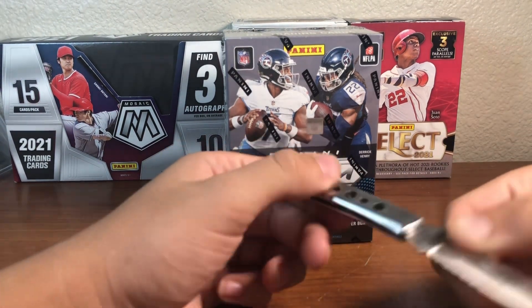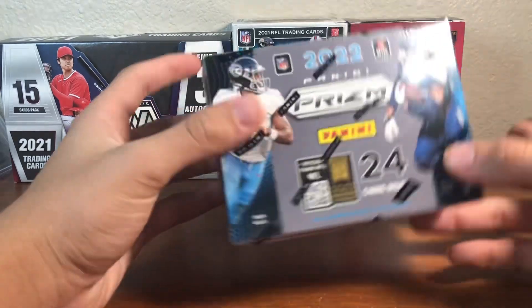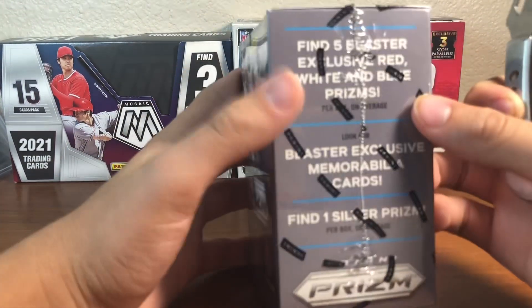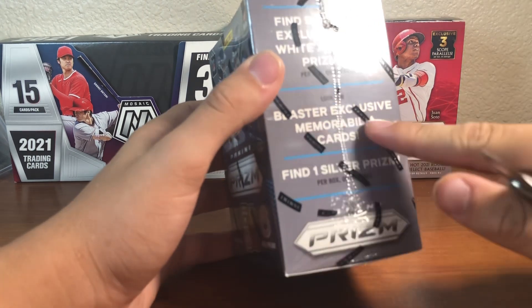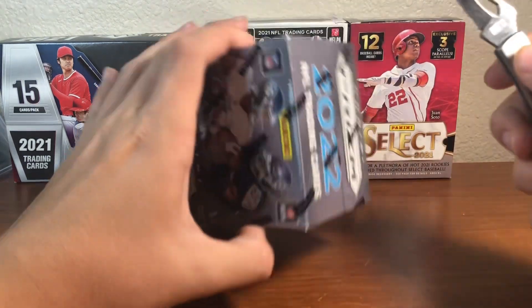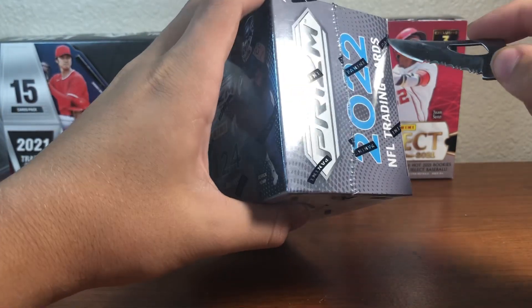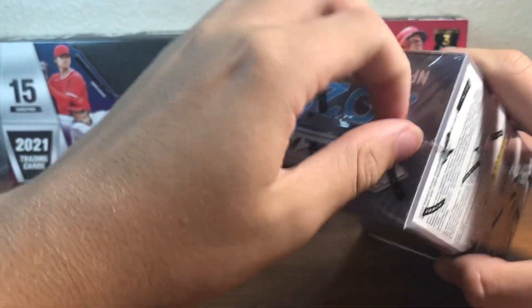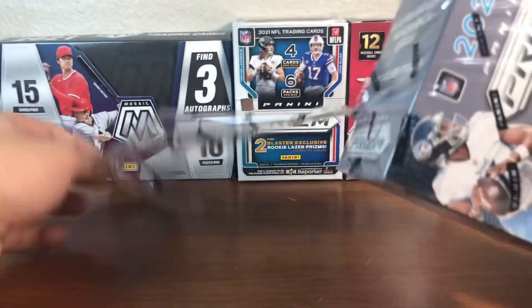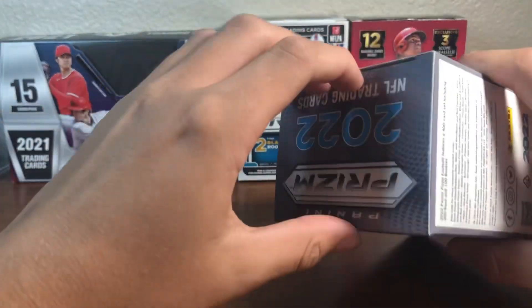We're just gonna rip into this. It has six packs, four cards per pack, 24 cards per box. You get one silver per blaster, or you can find a jersey card, and then five red, white, and blue cards. Let's get into this — hopefully pull a rookie, red white and blue, or silver. Let's get something nice. I opened one of these with my dad before and got nothing good, so let's hope we can make it up with this box.